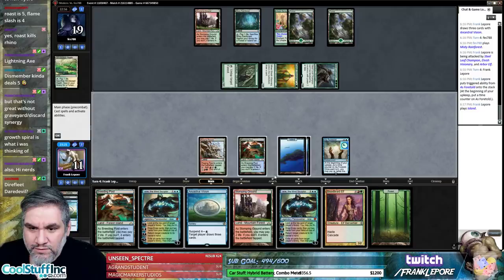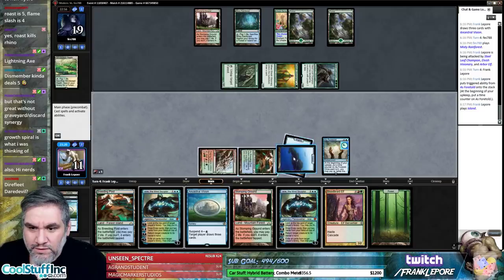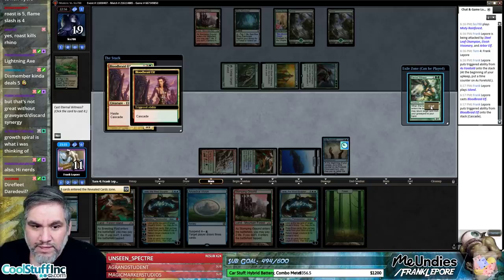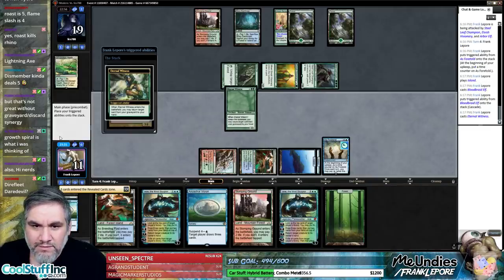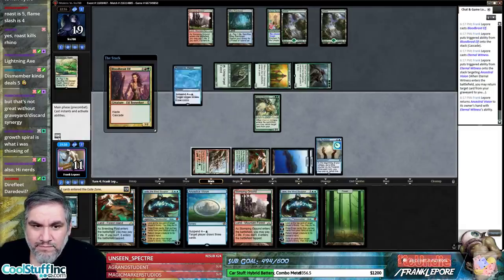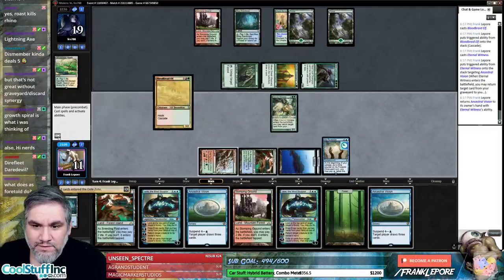Red, green, Blood Braid Elf — cast this, grab Ancestral Vision. So we're going to have seven cards and have to discard two, but I think that's actually fine.